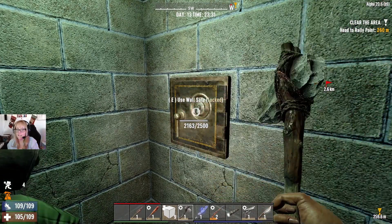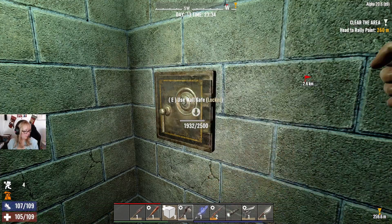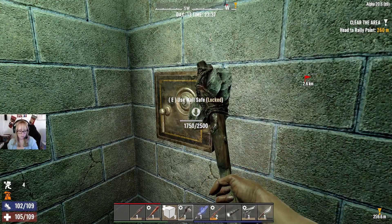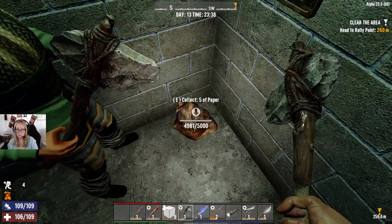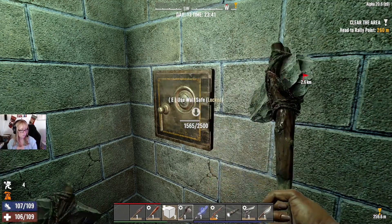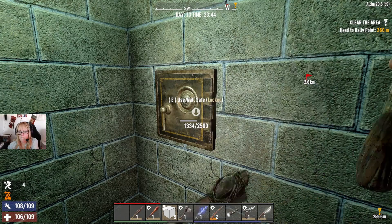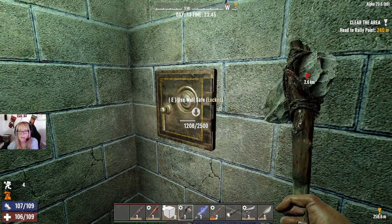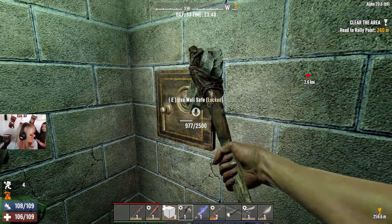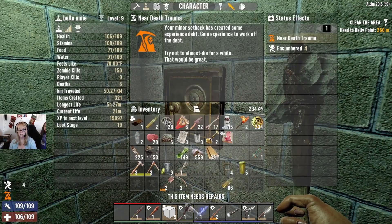Why do I have the death thing? Oh, because I died again. How many times have I died? We're gonna need to leave to get her — we need to leave soonish. Probably by the end of Day 13 we'll stop and go get her so we can go to our community Christmas party.